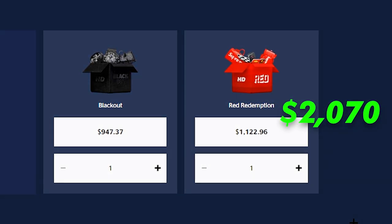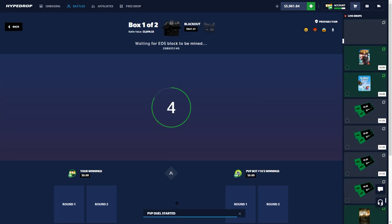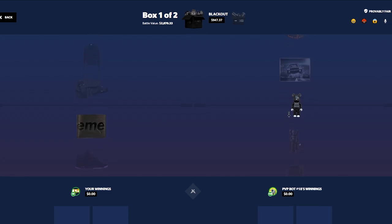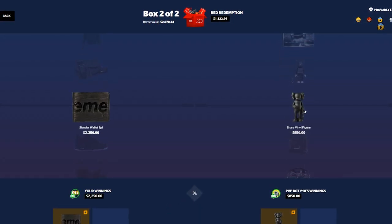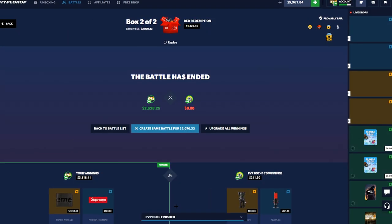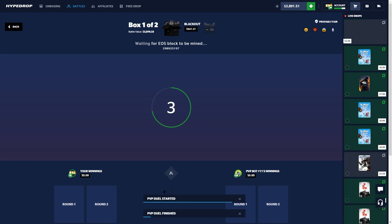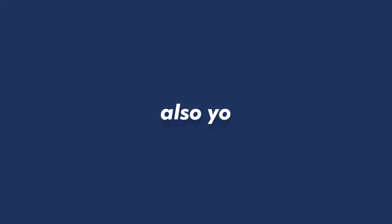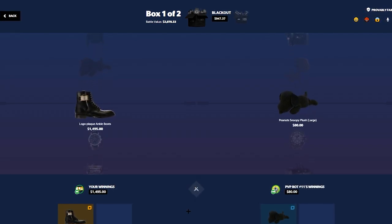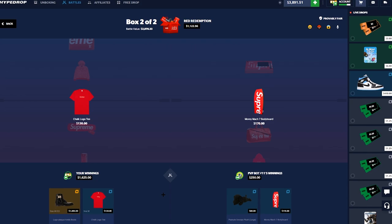I've got one thing and one thing only to say — Corvette C8. If we win the Corvette I think I would actually withdraw it and start a car rental company, diversify a little bit. Imagine it's just funded by Hype Drop. We're already in profit — give me a good hit here. Red Redemption — no. We won — holy crap, I was clenched up right there. A little bit of profit. The Corvette just went right on by — a cheeky little Corvette bait. Dubai vlog coming soon, trust the process.